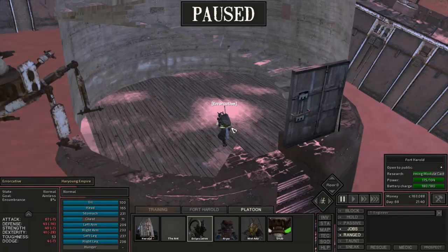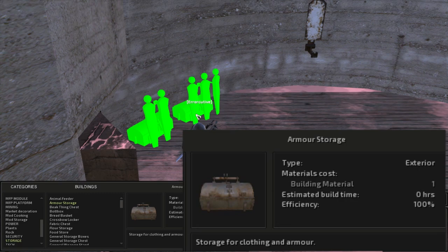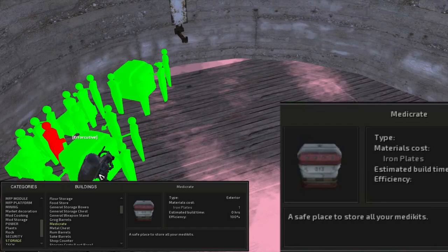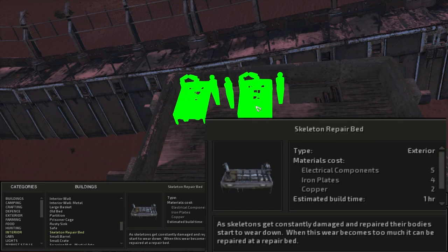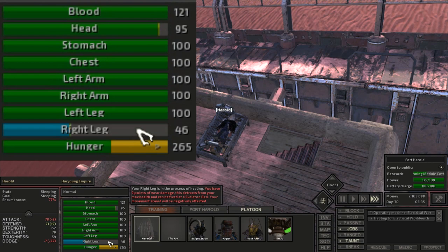The tower was set up in the corner, so I put down a couple armor storages along with a metacrate and a metal chest to store different things. Over in the storehouse I put down two skeleton repair beds — we can finally repair our own skeletons and damaged robotic limbs. I tested it on Harold first and it healed his right leg right up fast, which means he can run fast again.